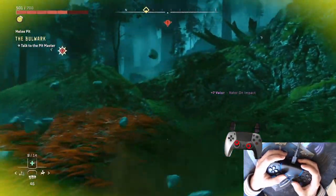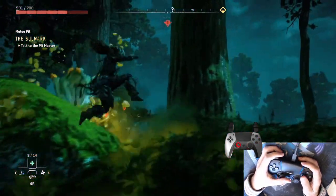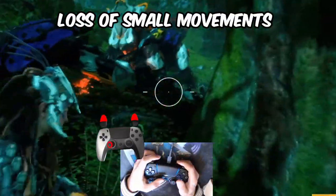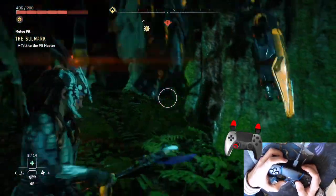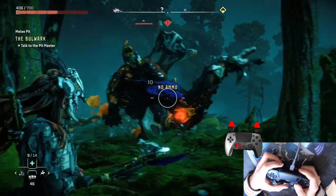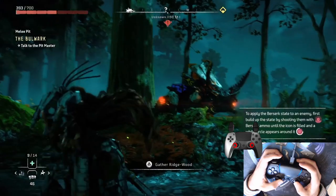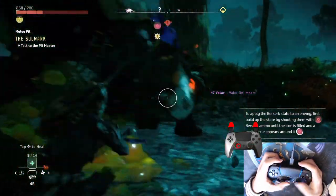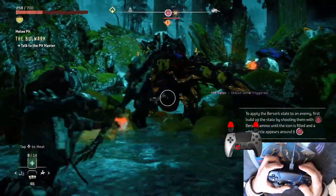Next, I took a shot at Horizon Forbidden West. Just like Astro's Playroom, gyro aim is active when you aim. As you can see from the less-than-stellar footage, hitting shots is a challenge. This game too emulates an analog stick, resulting in drag, delay, and dead zones. Astro's Playroom lacks an options menu, but Horizon provides one — and unfortunately, any changes you make to the analog configuration also impact gyro controls. It's a baffling design choice, potentially leading other developers to assume that gyro is just inherently flawed.